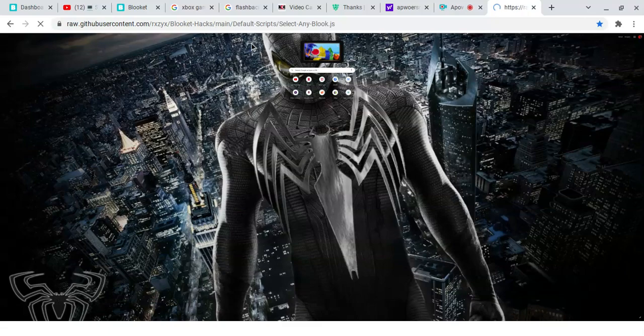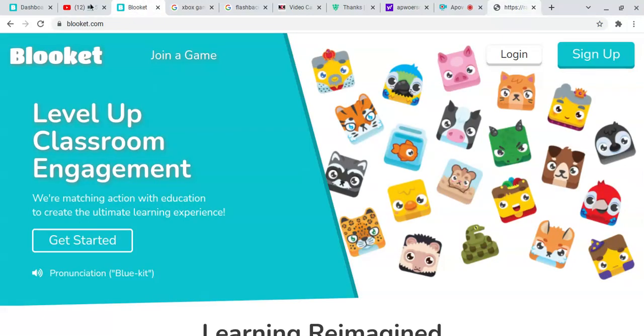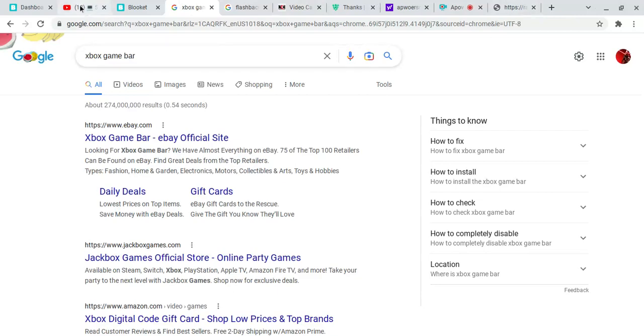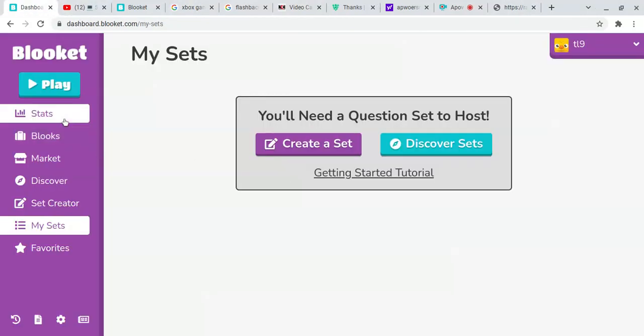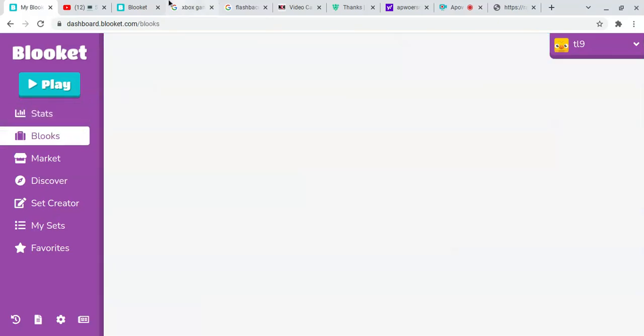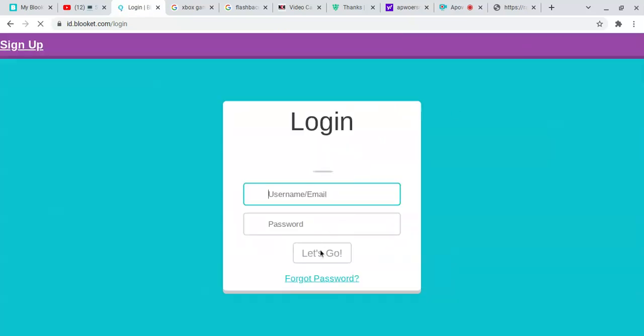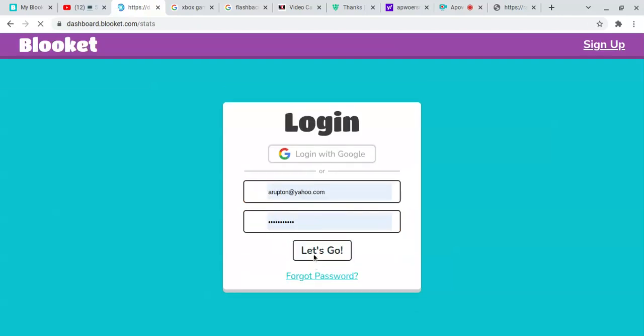Now press this, and this will give you a code. Press this then Ctrl+A, then Ctrl+C, and then press Ctrl. Now don't exit out of anything because that will make you redo the process. Now you're going to want to open up Blooket again and log in.